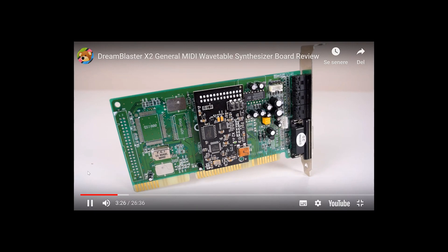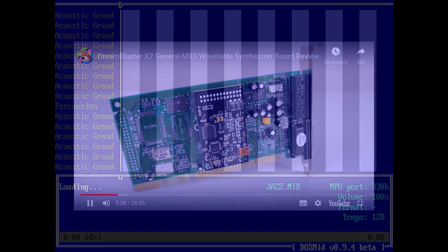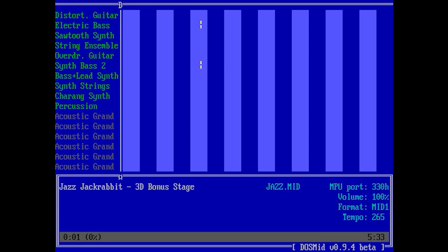I recommend taking a look at this video from Phil's Computer Lab on how to set it up. The X2 has 64 MB of RAM, so you can load large sound fonts. It comes with a software package that contains several sound fonts and has several presets.